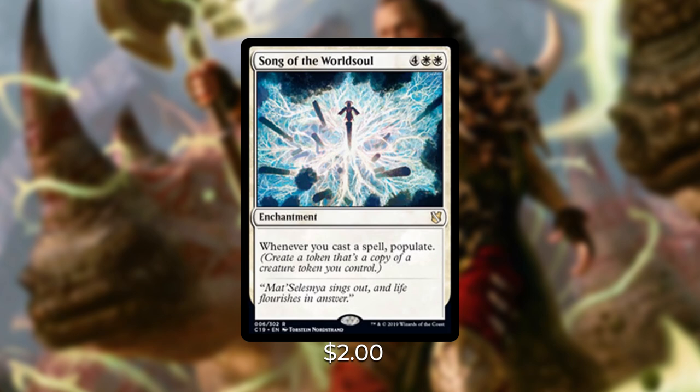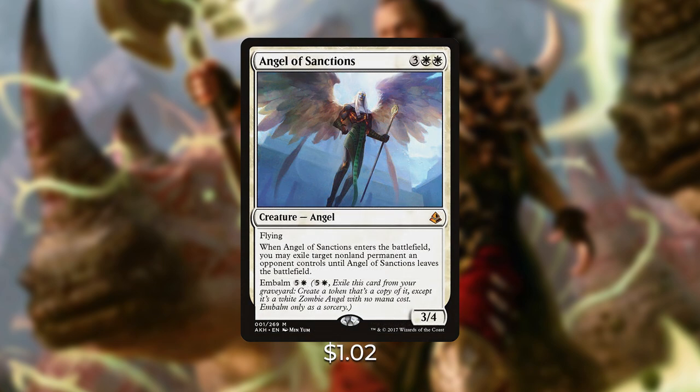Among the notable reprints, the first is Angel of Sanctions — three white white for an Angel with flying. When it enters the battlefield, you may exile a target non-land permanent an opponent controls until Angel of Sanctions leaves. It also has embalm for five and a white, creating a white Zombie Angel token — which is even better because you can populate the token and exile permanents every time you create one, making it extremely powerful in this deck.